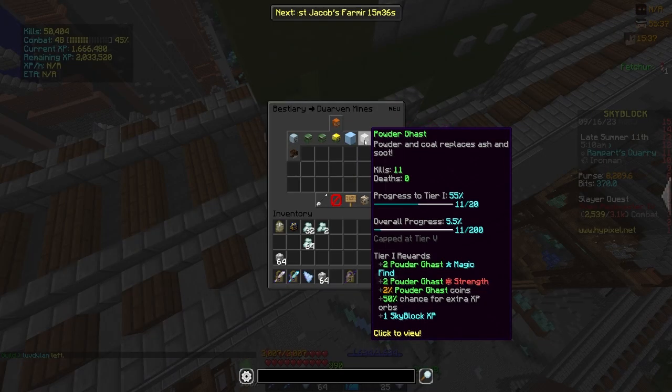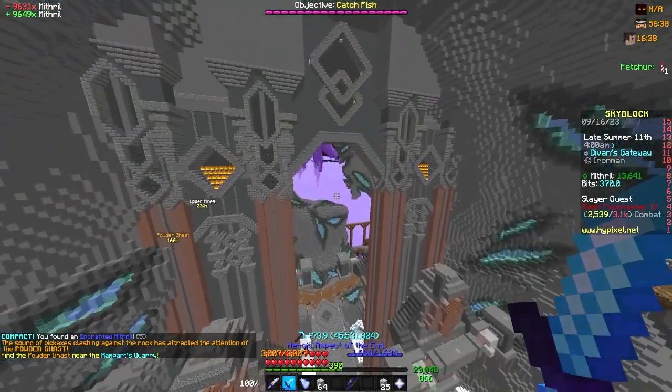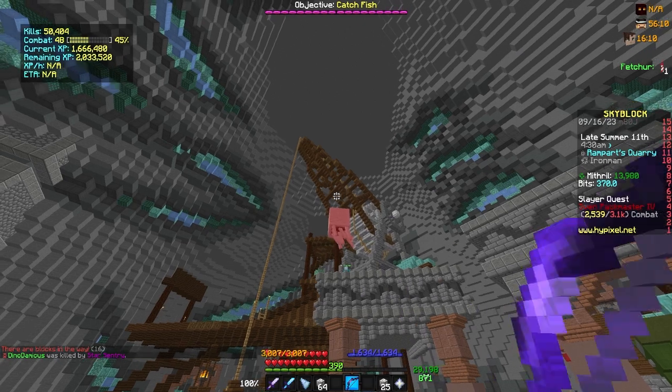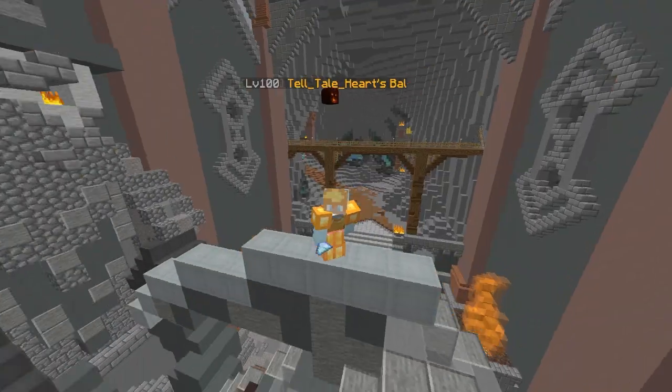Lastly, you can obtain the Bestiary credit by hitting any Powder Ghast once, even if spawned by another player. If you are looking to truly sweat this specific ranking system, I worry for your mental well-being, but I recommend finding other equally deranged people and taking advantage of each other's spawns.